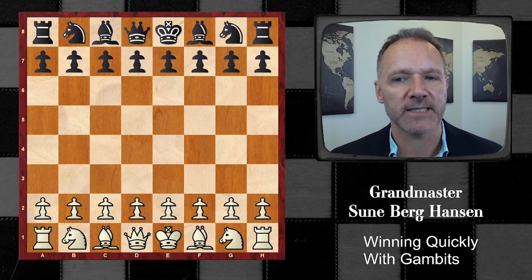Just learning to go for dynamics and going for the attack and saying: okay, if the attack fails, I'm just down a pawn and I will lose the ending.